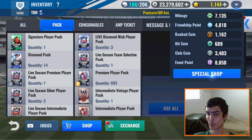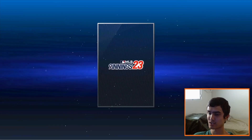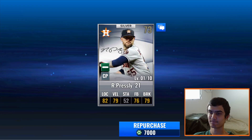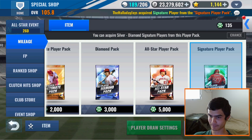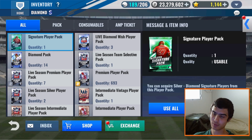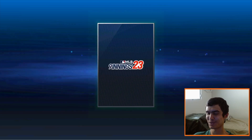Let's go to the Special Shop — we're getting to the SIG Player Packs right now. Mileage SIG, 7,000 mileage right here. Come on, Blue Jays SIG — has to happen soon, if not this video. Just please, Blue Jays card right here. Back to the inventory — Signature Player Pack times one. Can it please just be a Blue Jay? I know I've been getting lucky with all my other teams, but just this one time, can it please be on this team?